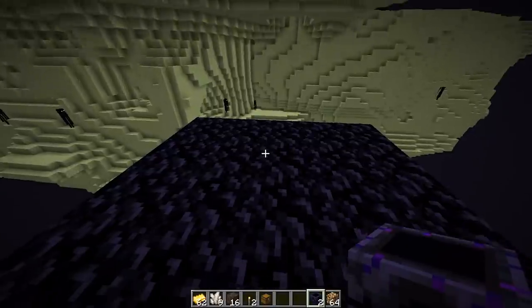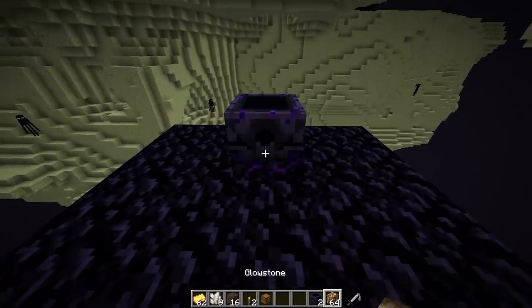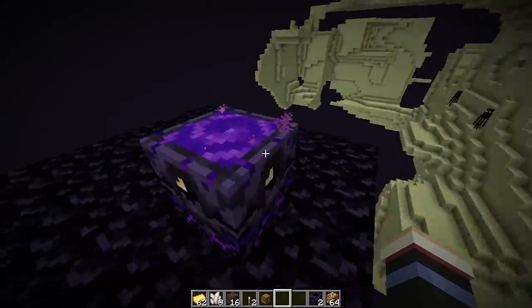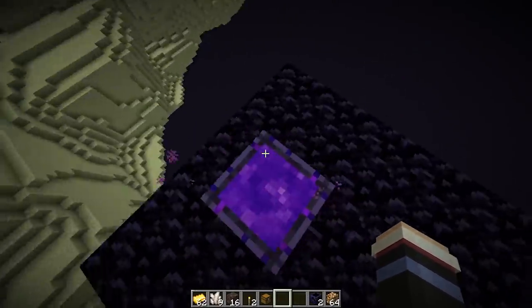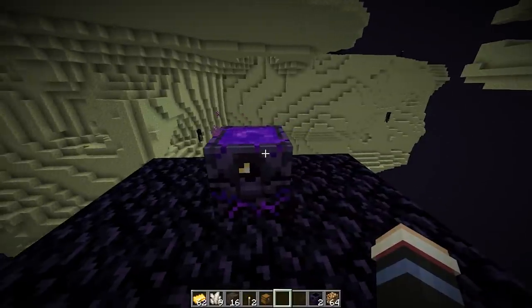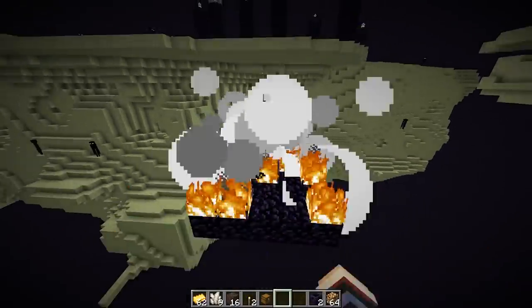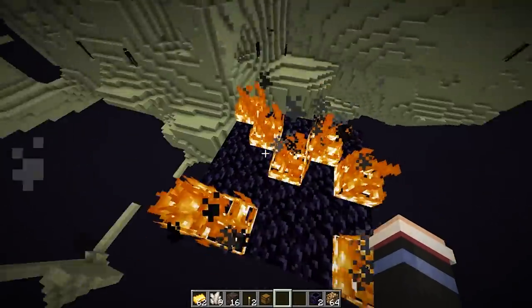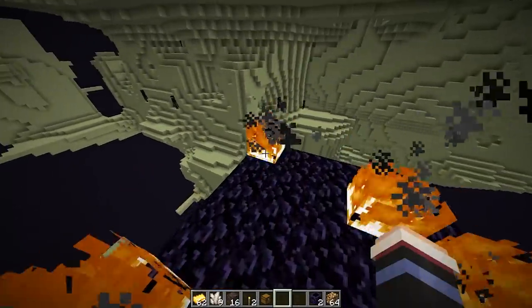The same is true in the End dimension. If you place down your respawn anchor and fill it up with glowstone, it's fine — you can walk around it, you can look at it, you can admire it. But as soon as you try to reset your spawn by right-clicking, there's a huge explosion.